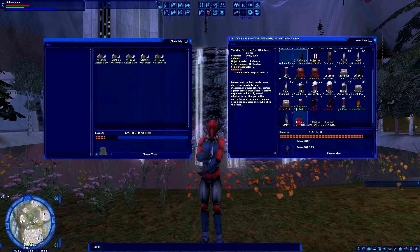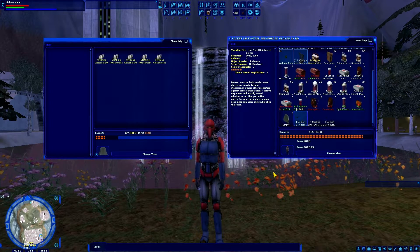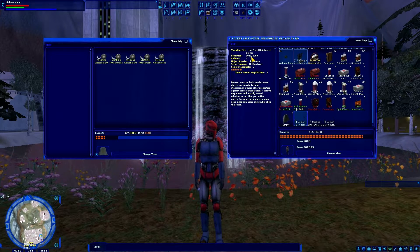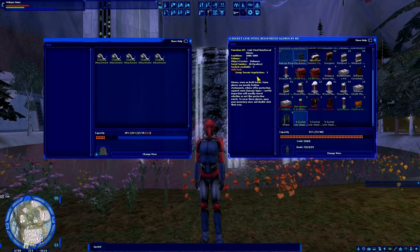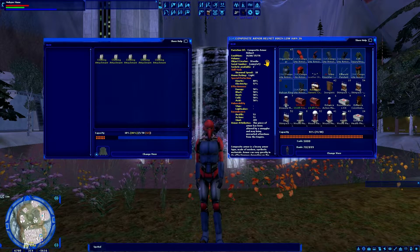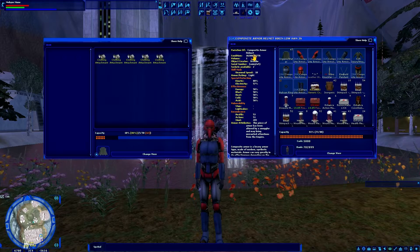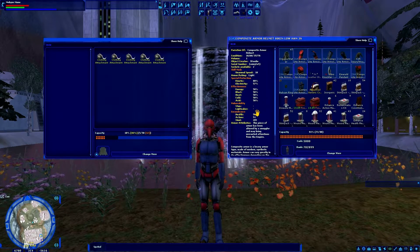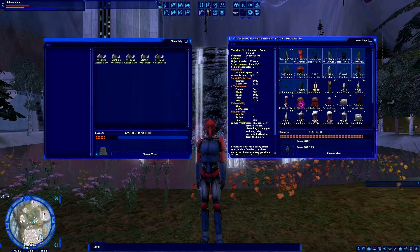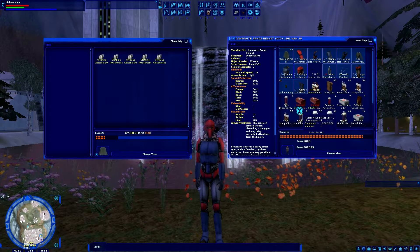It is not possible to remove clothing or armor attachments once you put them on — they are permanently attached to that piece of gear. For clothing, even when the condition gets down to zero percent, you'll still receive the stat mods from any clothing attachments. For armor, once the armor protection gets to zero percent you no longer receive the protection, but you do still receive the stat from the skill mods — though you'll probably want to replace it, losing the skill mod in the process.